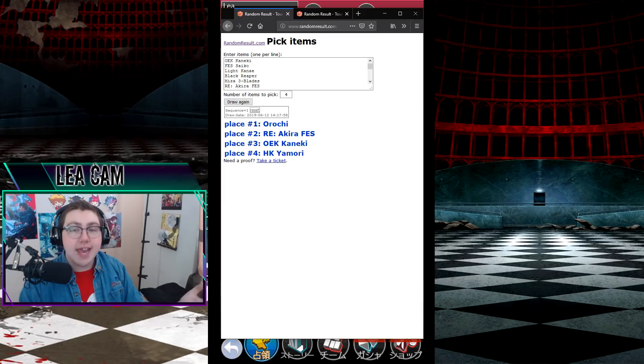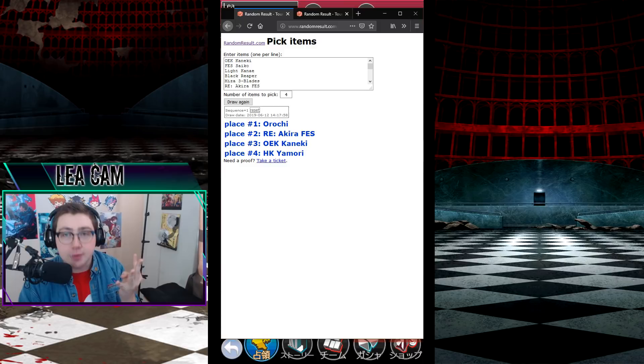Four damage dealers are Orochi, Fessakira, One-Eyed King Kaneki, and Half-Koji Amori, with support of Fesskaya and Mutsuki. Let's go ahead and make that team, shall we?